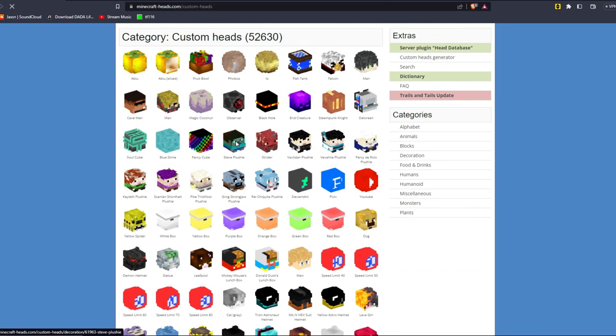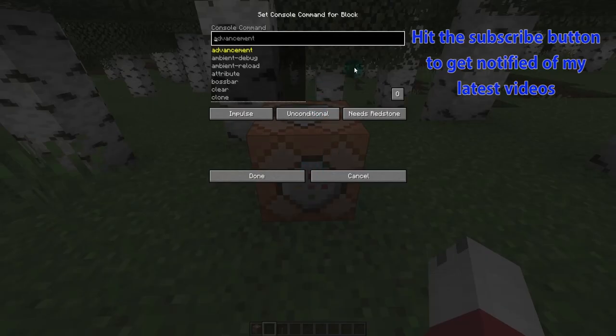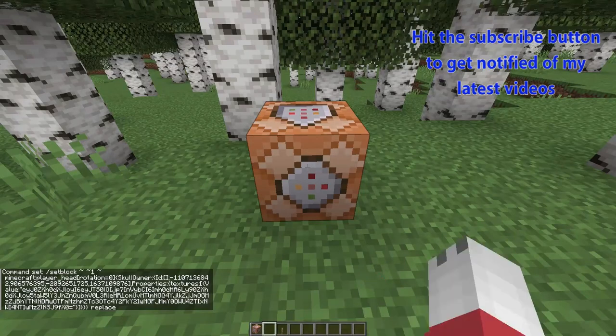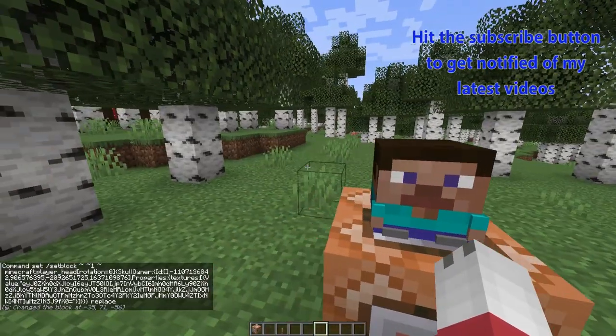So let's say I want the Steve plushie — go over and click on it. Now you can either copy the set block command or the summon armor stand command. My personal favorite is the set block one because the armor stand summons an armor stand with armor on it, which gives you unwanted extra things. So I'm going to copy the set block here, then go back into Minecraft, open up the command block, do Control+V, click done, and then place a lever on it and flick it. That'll set the block above it to the custom head.